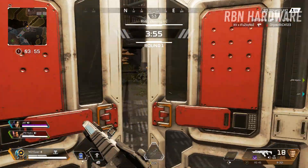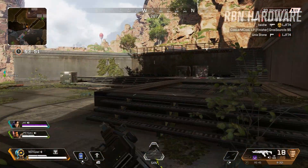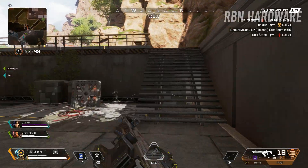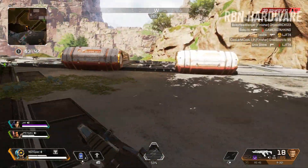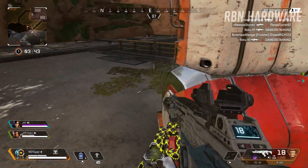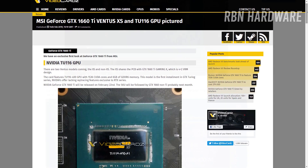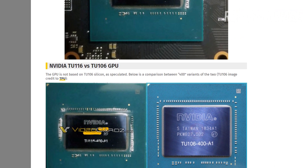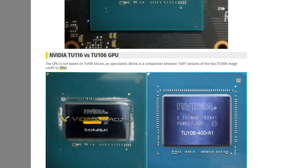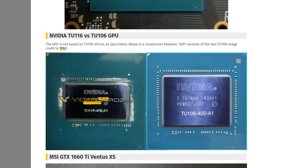Basically the 1660 Ti is a Turing-based graphics card — the same type of architecture as the RTX branded cards but without Tensor Cores this time, and so no ray tracing, for 279 US dollars. It will be using the TU-116 GPU, which is a whole new GPU, and this is what it looks like right next to the TU-116 — the RTX 2060.